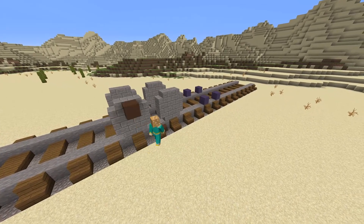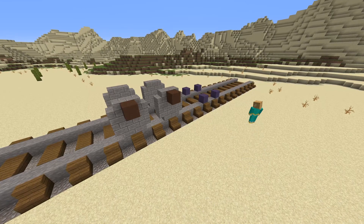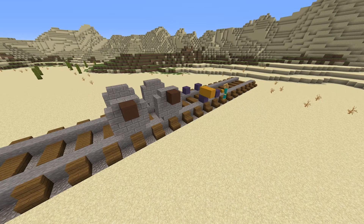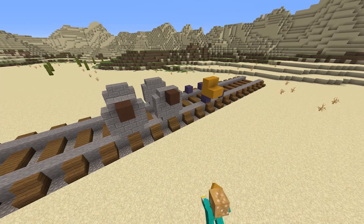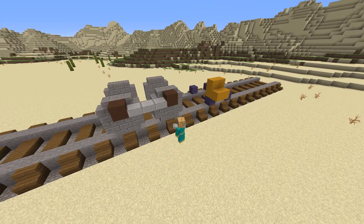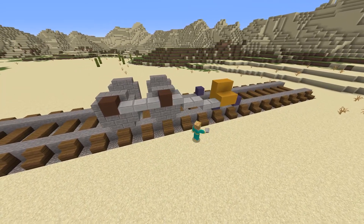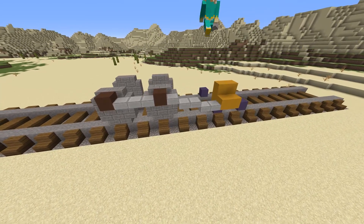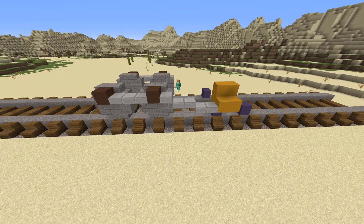Place one brown block of your choice in the top middle block of the stone wheels. Taking a yellow block of your choice, place six blocks right above the second wheel — it almost makes a complete square except for the top two pieces missing. Now taking stone slabs, connect the brown blocks to the yellow blocks. The stone slabs go on the bottom and work their way down, with three layers as they angle down.